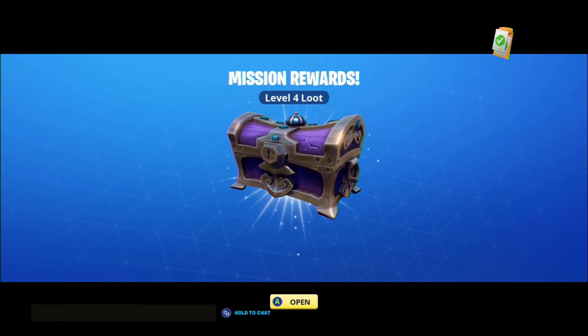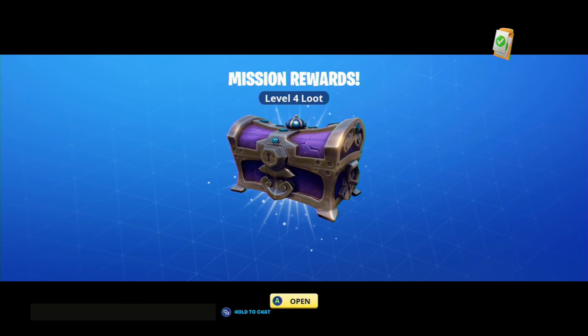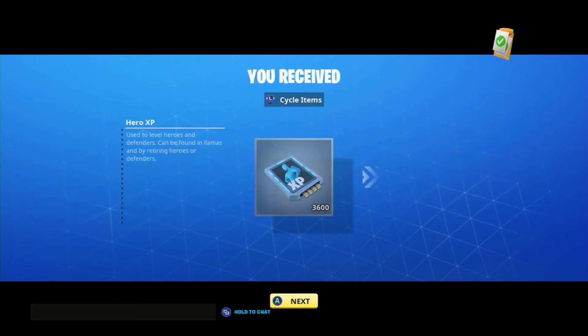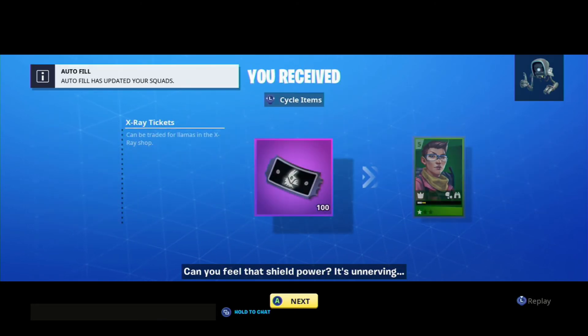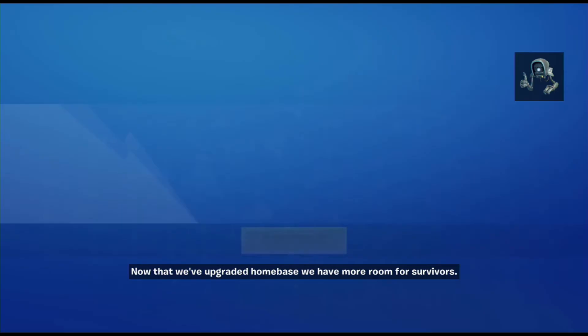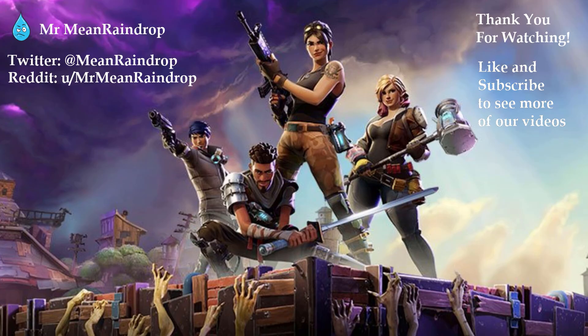We got level four loot, which is pretty good. This mission rewards heroes and mini loot llamas. The quest item rewards completely different things - we're going to get stuff from the quest envelope and from actually doing it: Hero XP and loot llamas. At home base storm shield defense we got x-ray tickets and a lead for the scout squad, hero team support, which means we can use two heroes now, and scouting party lead. If you got benefit out of this, please like and subscribe. Thank you - we'll see you next time. This is Mr. Mean Raindrop, gone.